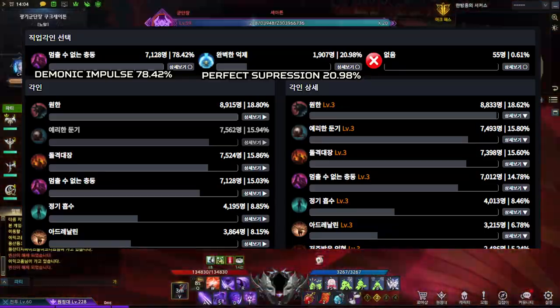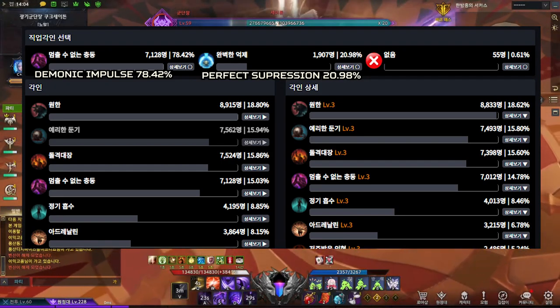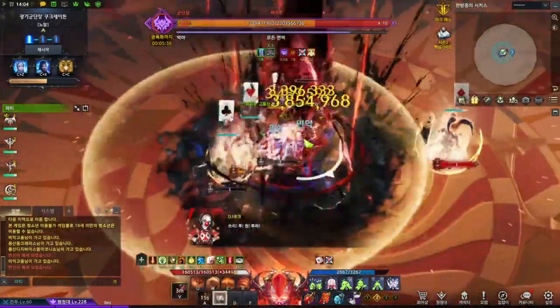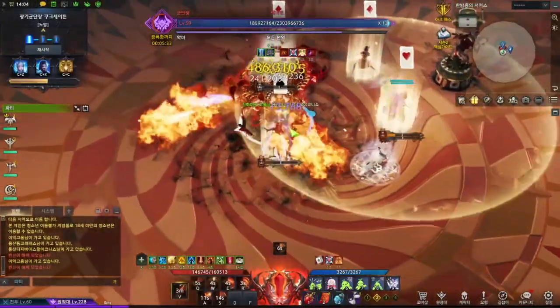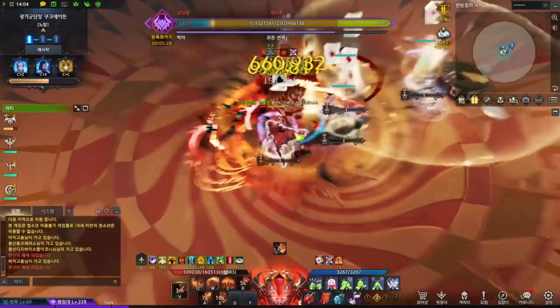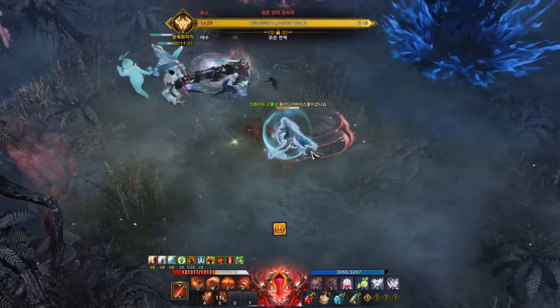Statistically, Demonic Impulse is more popular due to its time efficiency to grow its character to a certain performance level, meaning it is cheaper than most classes to be strong enough to enjoy later tiered content. This doesn't mean the Perfect Suppression build is bad — it has a higher ceiling, but it definitely costs more. Let's go over the more popular build, Demonic Impulse, first.